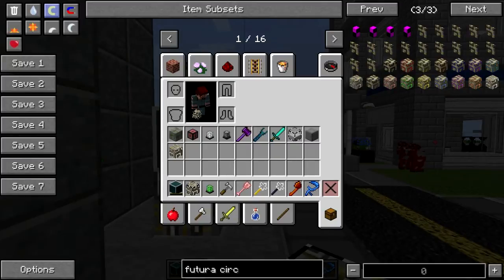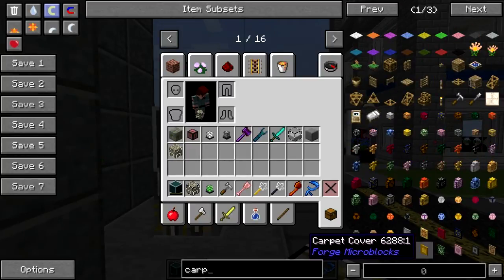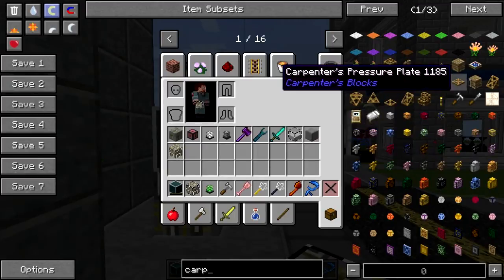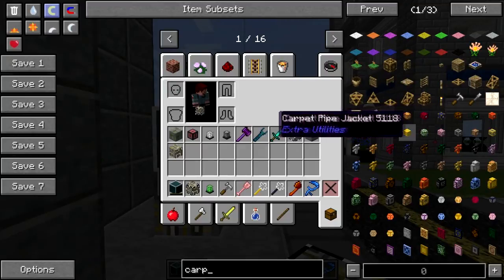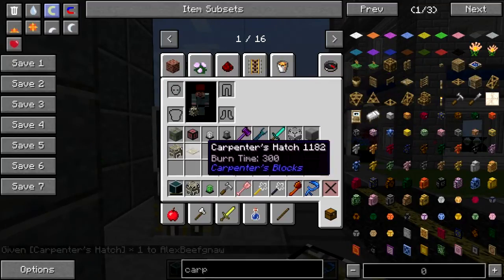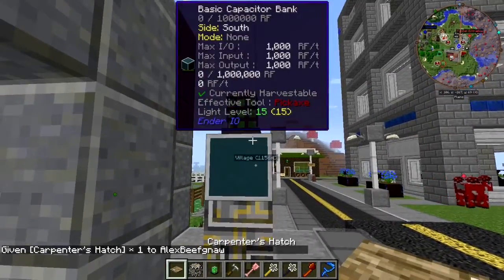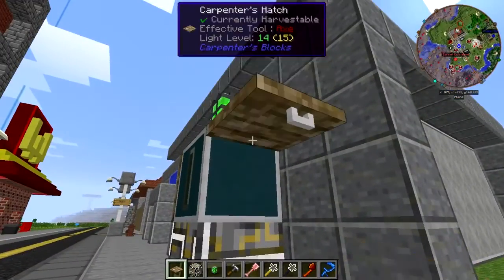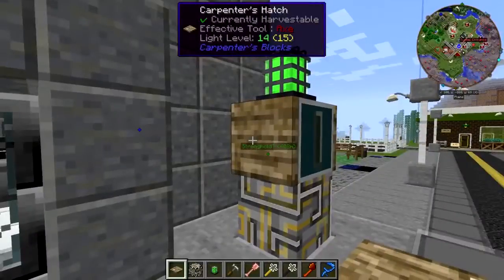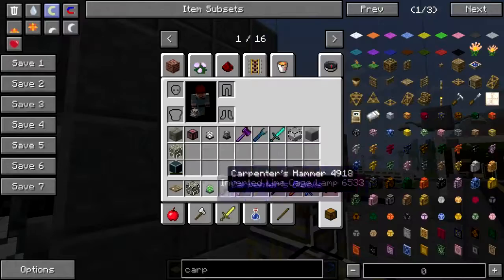Okay, Plan B. Where is the Carpenter's Hatch? Not the pressure plate. Not the daylight sensor. There it is. This should work. Use this like we do the old trap door, the old vanilla trap door. Oh, that's a cable facade, never mind. And the conduit - no.